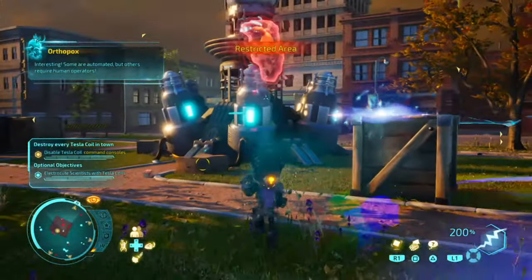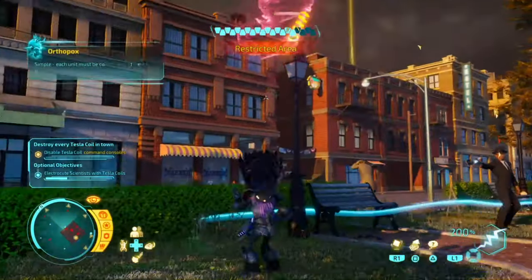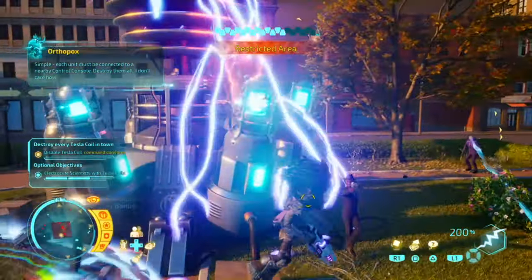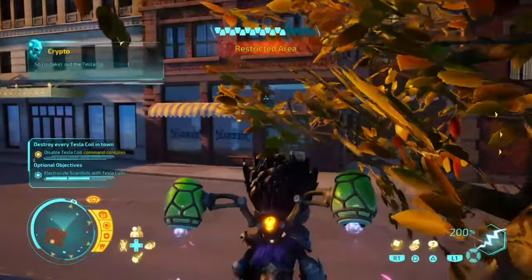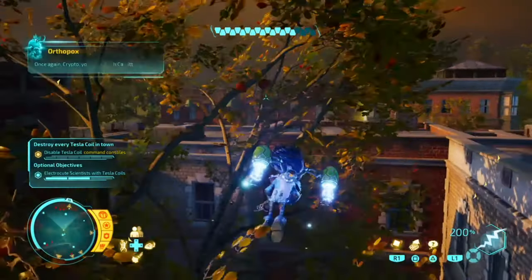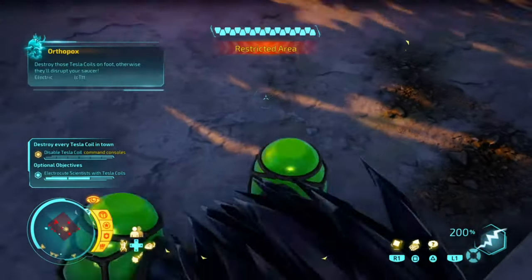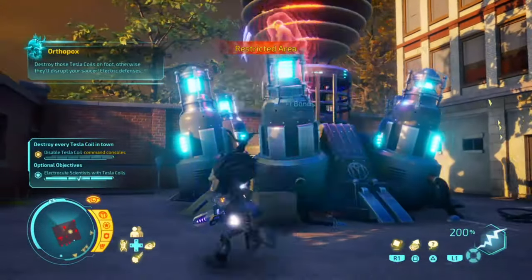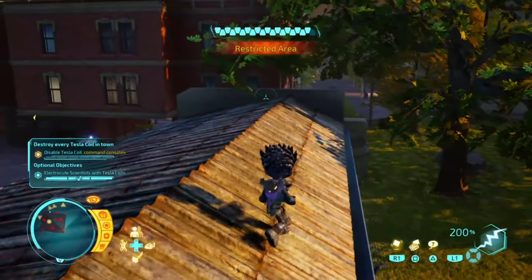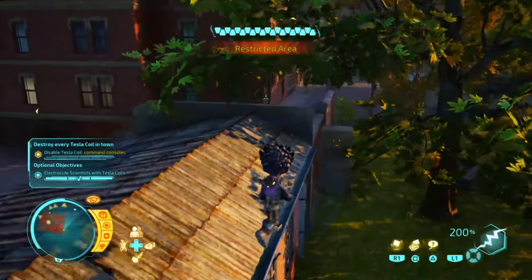So what you need to do is pick up the scientist. Once you pick him up, you can't throw him into the tesla coil — you've got to just place him. There we go, that's placing him. All you have to do is find the scientist and then place them or hold them into the tesla, and not actually throw them at it or destroy anything.